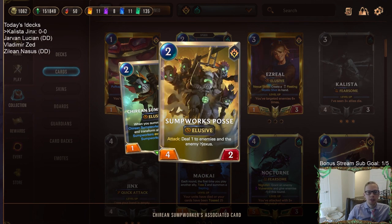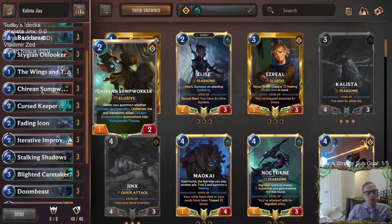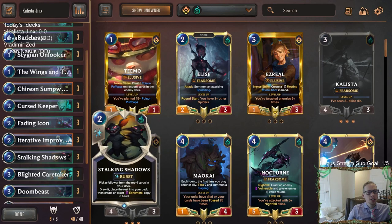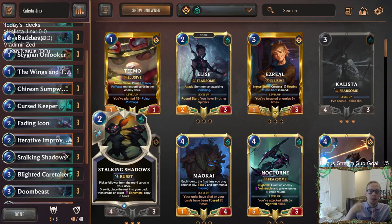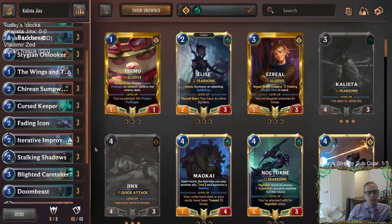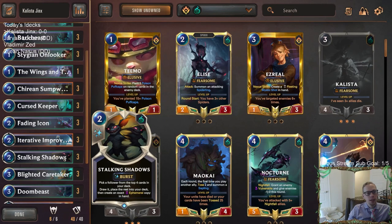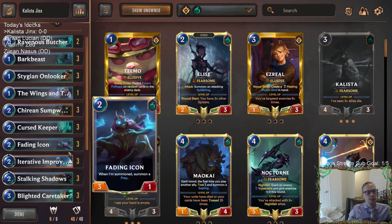With Shadow Isles you not only have iterative improvement to copy sump worker, you also have stalking shadows that can help find two copies of sump workers. They work perfectly together because you get the two copies, play the ephemeral first, then play the normal one and obliterate the ephemeral one. Stalking shadows and iterative improvement also work perfectly with doom beast, getting you more copies of doom beast in the late game.